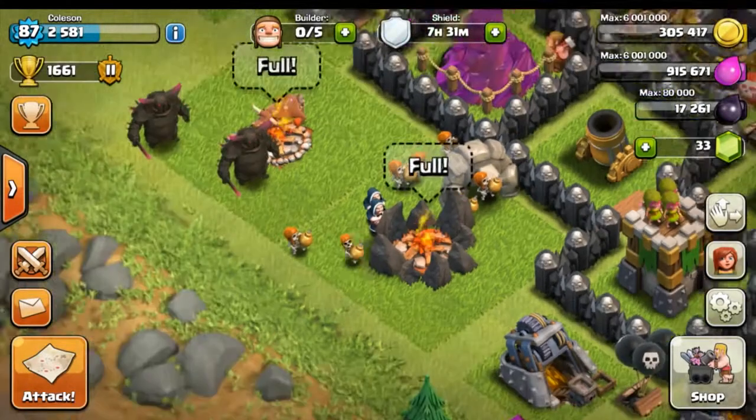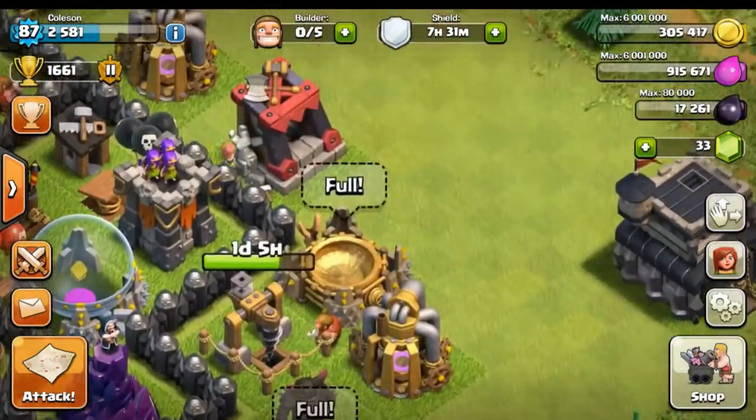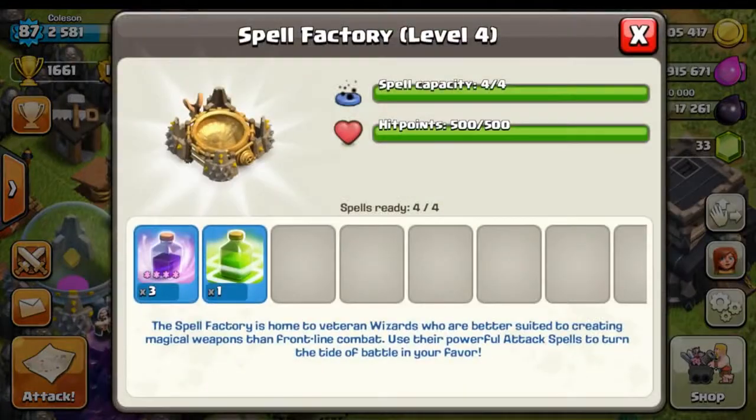Now that you've seen our army composition, let's go over to our spell factory. We have 3 level 4 rage spells — level doesn't matter, but you want 3 rage spells and 1 jump spell. If you are at town hall 8, I highly recommend doing 3 rage spells only, since your capacity is 3, and it's really effective especially with lower level troops.